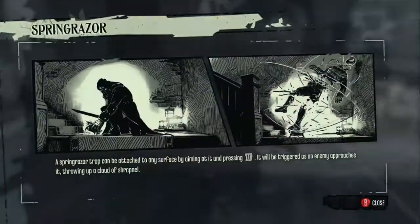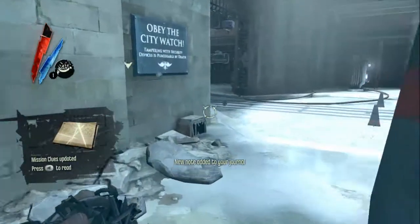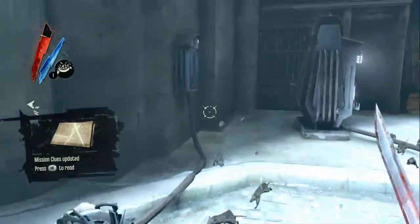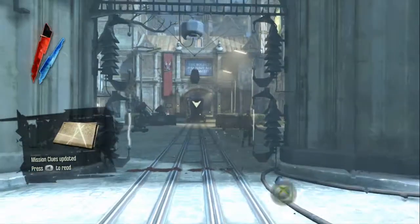We're just on the High Overseer Campbell Mission, which is Mission 2. We're going to pick up the rewire kit from inside the guard post there and head across to the Wall of Light box on the wall. As you can hear, we've just alerted some guards, so once we rewire this, I'll start hitting the Wall of Light, unlocking the achievement.